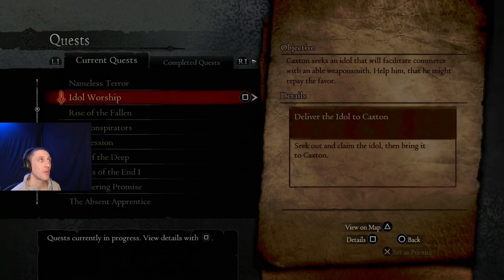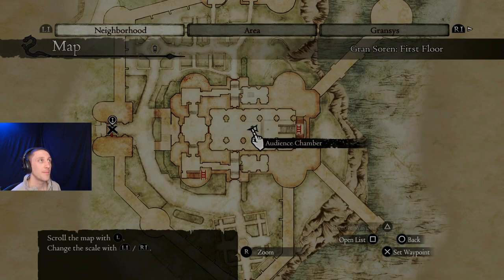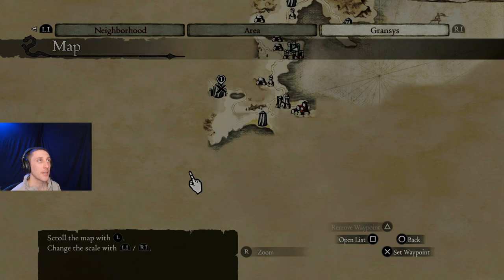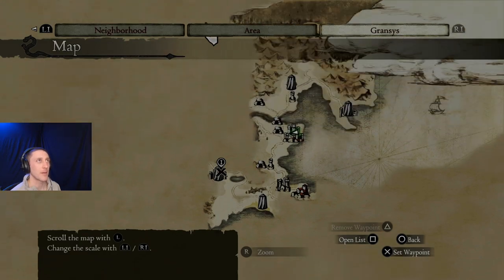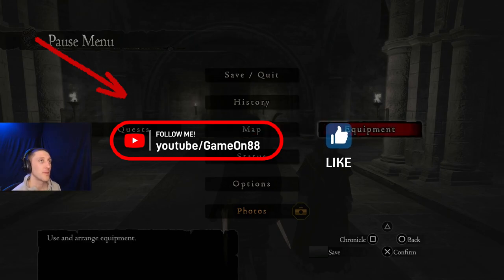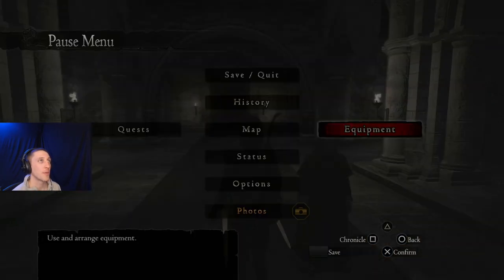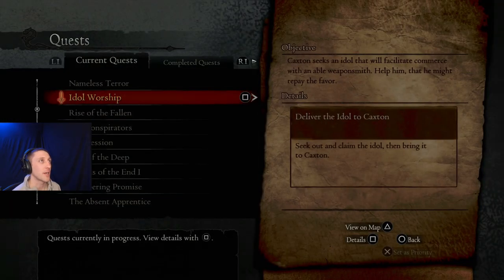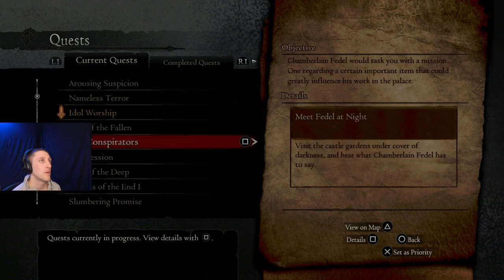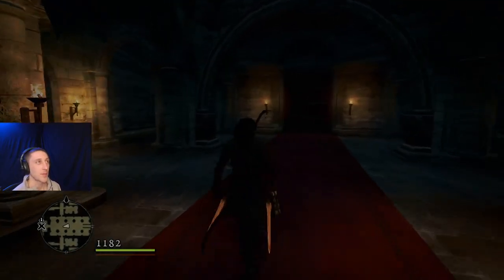I wonder if I can just find the Idle Worship item first — seems like an easy, fun one. I did find it in the last playthrough but I don't remember where it was. I just randomly found it and was like, 'Oh, this is a weird bronze idol. I don't know what this means.' Of course, I don't remember now where it is. It doesn't show a quest marker, so we're going to switch to Rousing Suspicion and just take care of that one tonight.